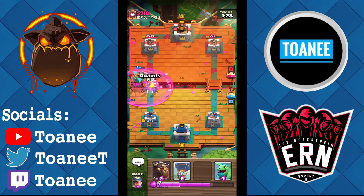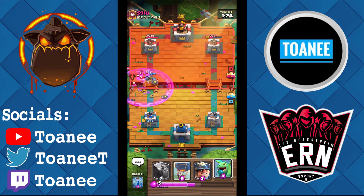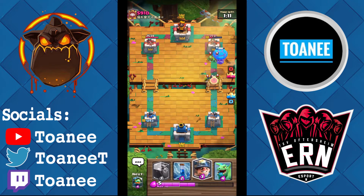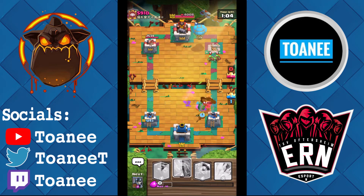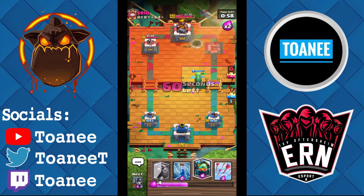He goes for the Rage — I think he might Zap. He didn't Zap — interesting. Guards kind of go to waste. He has Mini PEKKA, so I gotta be careful — I gotta save this Miner, big big thing here. So I just run a Loon because I have Zap for the Bats. He goes for Goblin Gang — Goblin Gang does not fully counter a Loon. We're going to go Miner defense, then we need a Baby Dragon — he has Mini PEKKA. One hit's fine on that tower — I just need to keep his damage split.